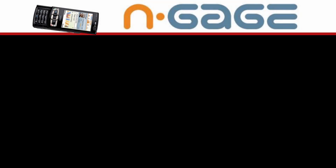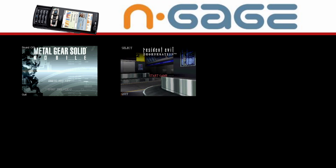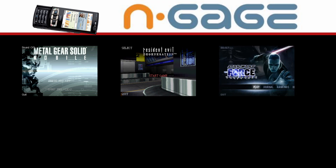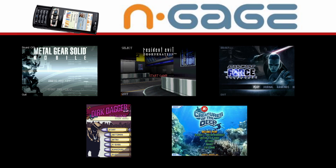Now for N-Gage 2.0, I recommend: Metal Gear Solid Mobile, an interesting mix of MGS 1 and 2 with a unique stealth game mechanic; Resident Evil Degeneration, a complete port of Resident Evil 4 mechanics in a cool mobile game based on the movie; Star Wars The Force Unleashed, a QTE game with some of the nicest pre-rendered backgrounds I've ever seen; Dirk Dagger and the Fallen Idol, a film noir point-and-click adventure similar to Broken Sword; and finally, Hooked on Creatures of the Deep — quite simply the most enjoyable fishing game ever made with some absolutely lovely graphics.